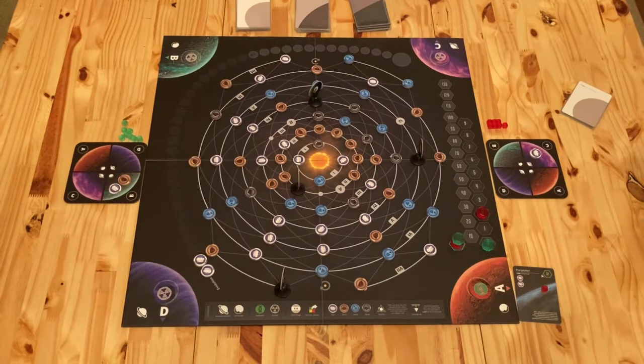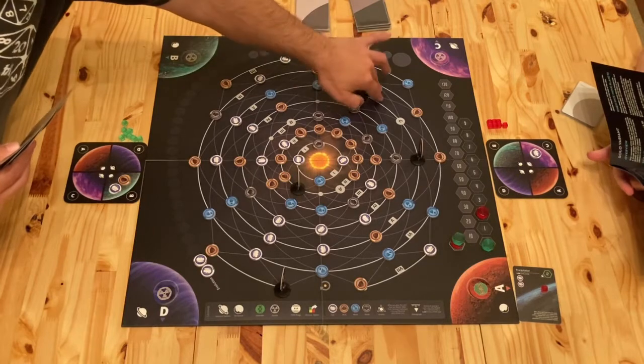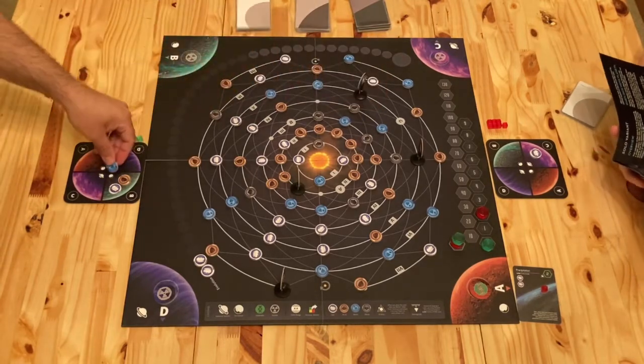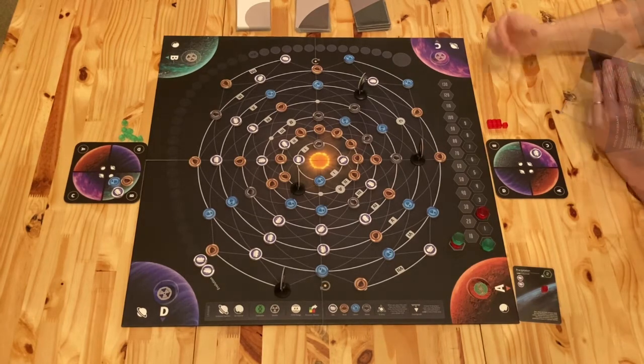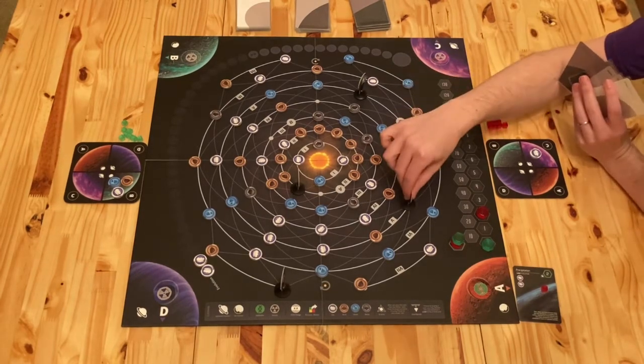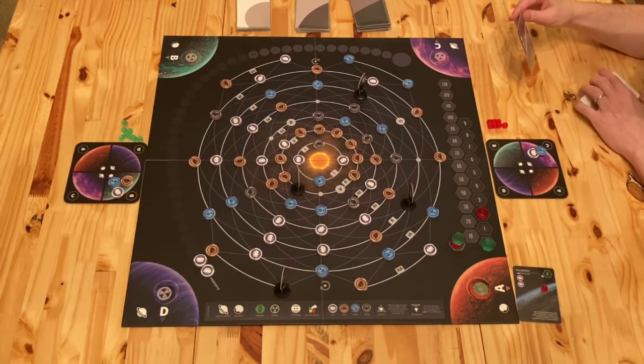We are going to push B into this orbit, grab that water, place it on B planet. I'm going to take C and run it into this water, which completes a card for me.